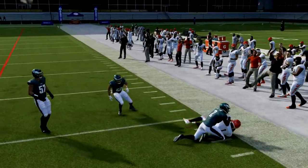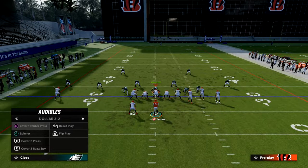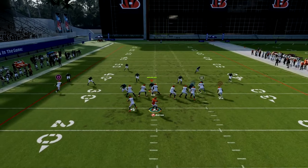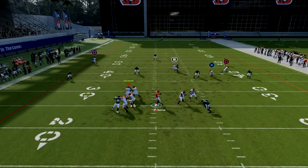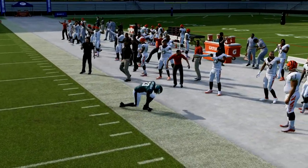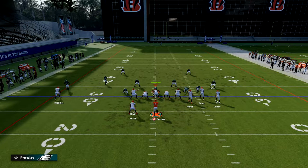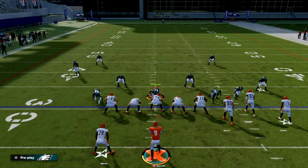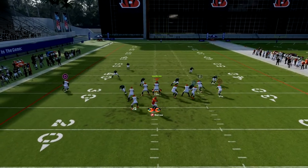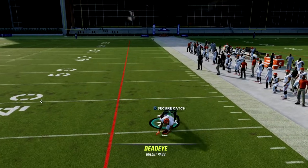This is also a really simple play that can break down zone coverage as well. Flat zones in this year's game struggle to get outside. If you highball pass lead that up and outside, a lot of times you can put the ball where only the receiver can catch it. It's really good against any kind of zone defense. Against cover four, you'll see this guy get open to the sideline.